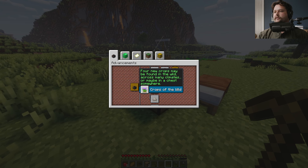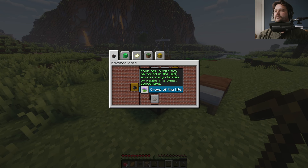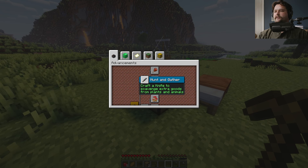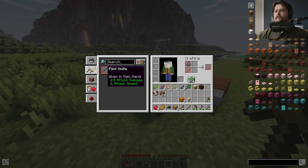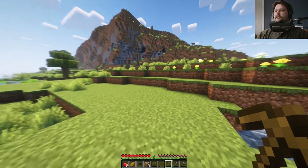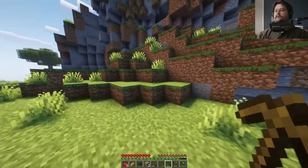In the Farmer's Delight, four new crops may be found in the wild across many climates or maybe in a chest somewhere — crops of the wild. So we are looking to find more crops. Hunt and gather. Craft a knife to scavenge extra goods from plants and animals. So let's get a knife. How do you make a knife? A flint knife — just a stick and a piece of flint. That's our last goal of today: getting a flint knife.